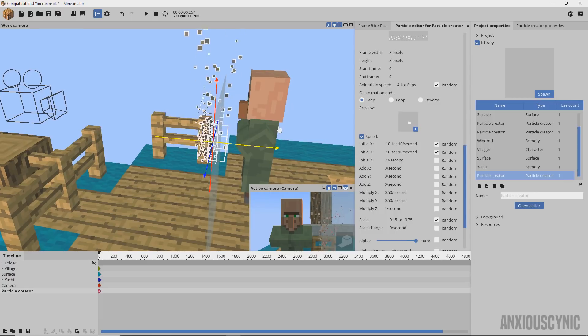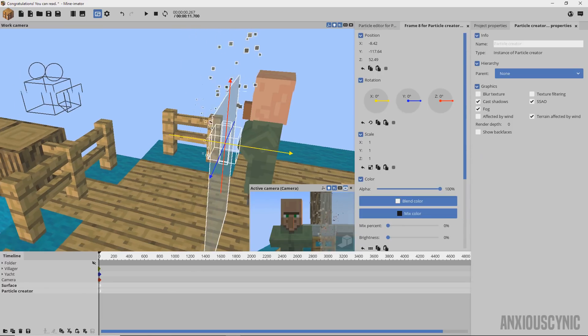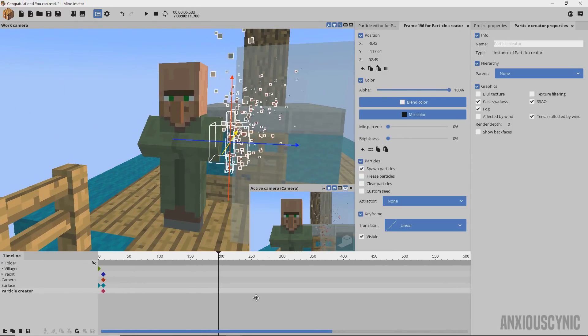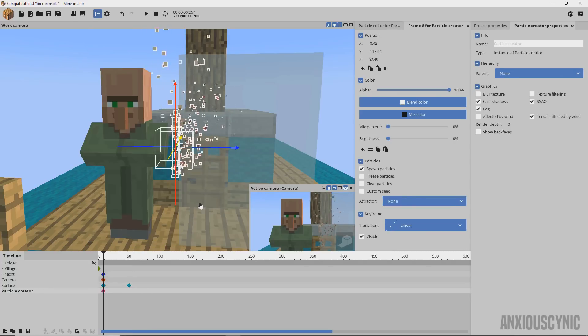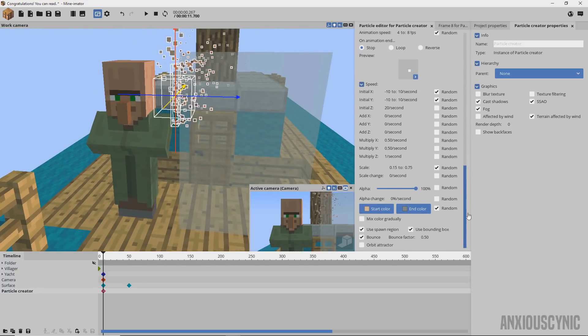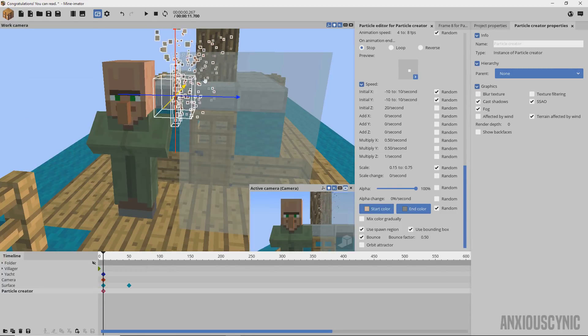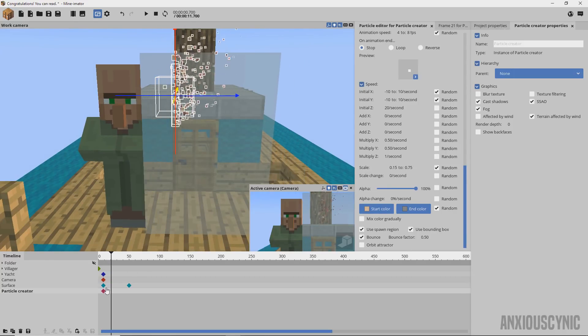I'm going to move these down so I can affect them together and bring them back just a tad — you've got to make sure it stays in front of your subject. Essentially we're going to make the surface go in front of the villager until he's covered up. Then we take our particle creator — let's say this part is for the head — and we have our colors mimicking his skin. The star color I have going from one color to another; you can adjust those two colors for whatever skin or material you're making disintegrate.